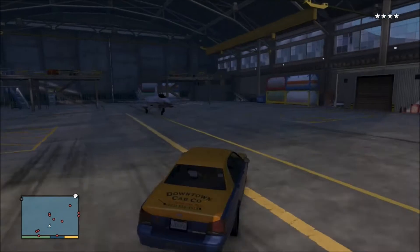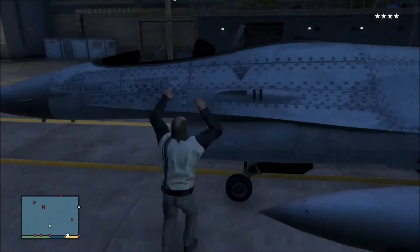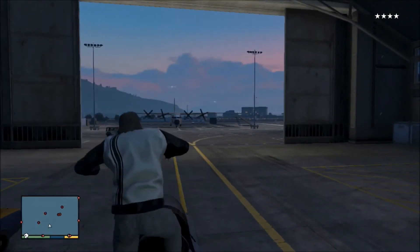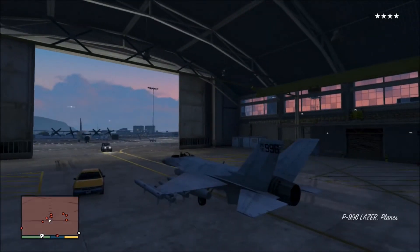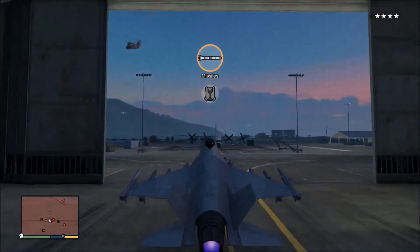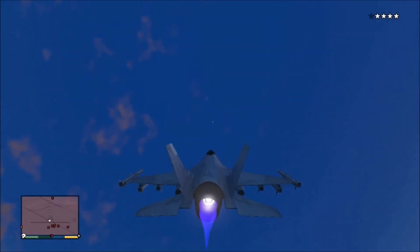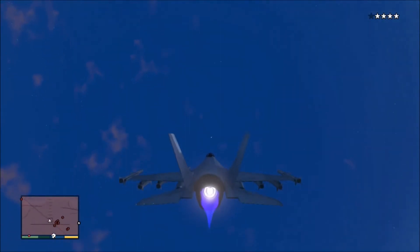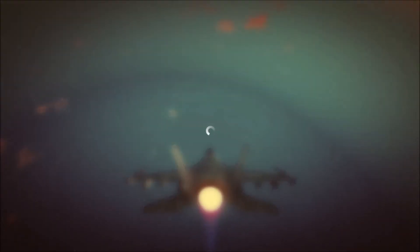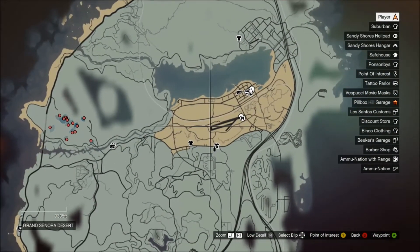Until you get to a certain point, then they'll start to notice you. Jump out your taxi, quickly jump into your jet before any tanks arrive, start the engine up and take it off as fast as you can, heading straight up into the air. It seems like it's the fastest way to lose a wanted level. Keep on heading up. Once you get it flushing like that, set your waypoint for your landing strip so you can start heading in that general direction.